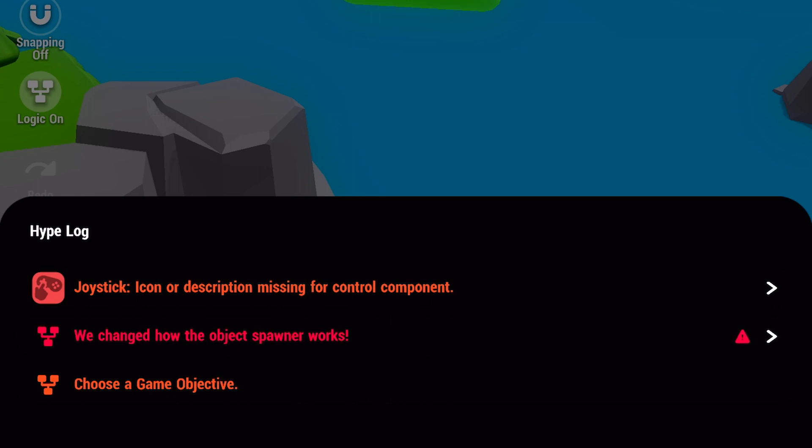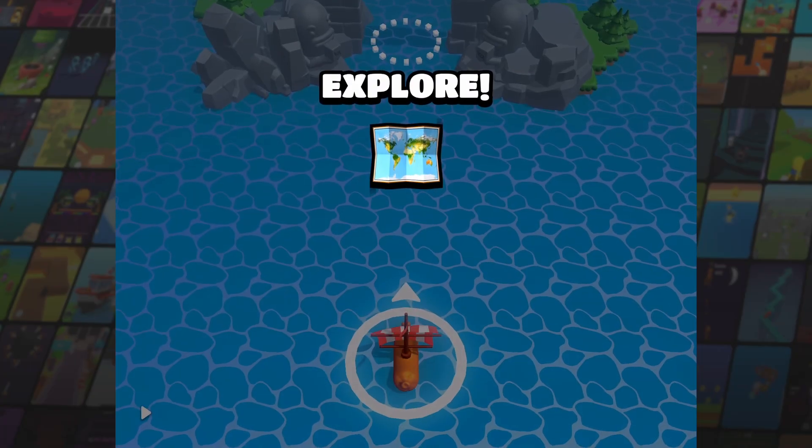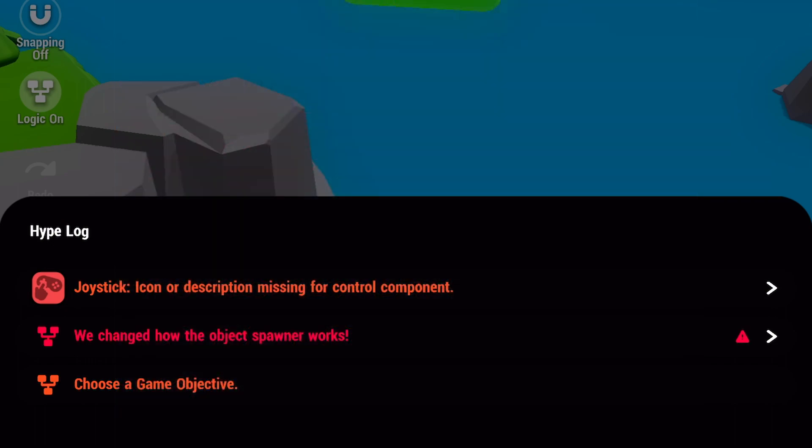One example could be that if your Hype is missing a game objective, a new short description that shows up when your Hype is being played, the editor log can take you directly to the objective settings. In addition there are tons of other changes such as new notes and quality of life updates.